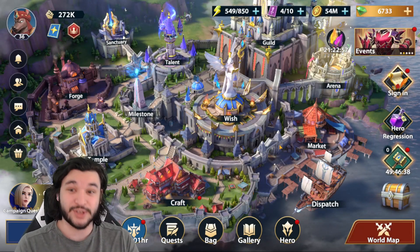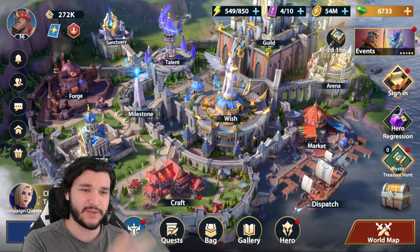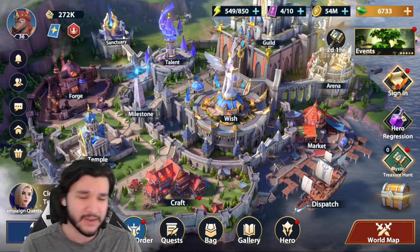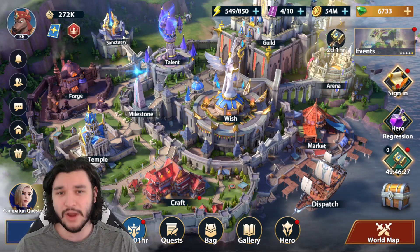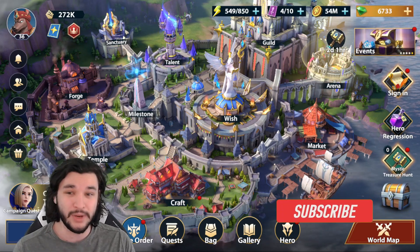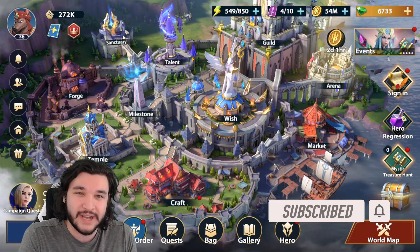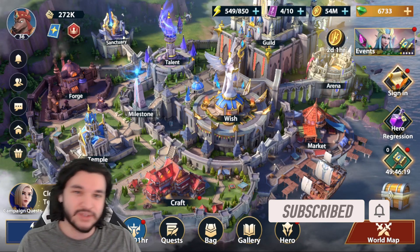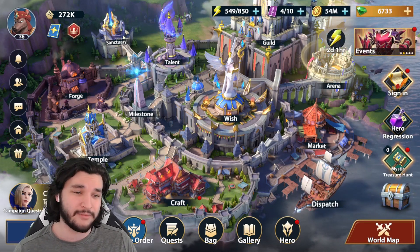There's a ton of content in the game and each one revolves around different scenarios. For example, there are events for some pieces of content and not others. I'll go through each of the game modes briefly, give my overall thoughts, dive into what I would prioritize, and then give some situations where you might want to change things up based on the characters you have.